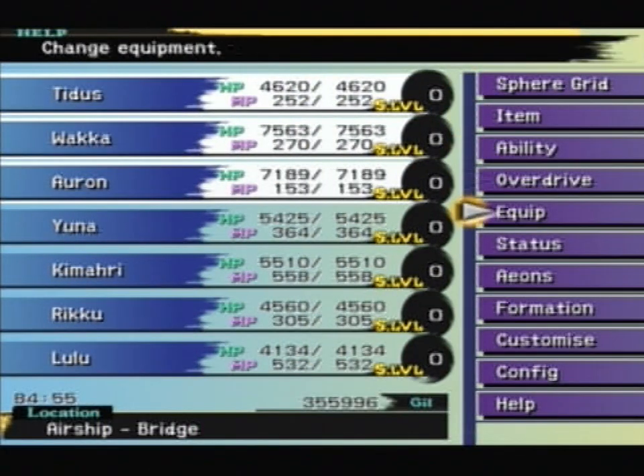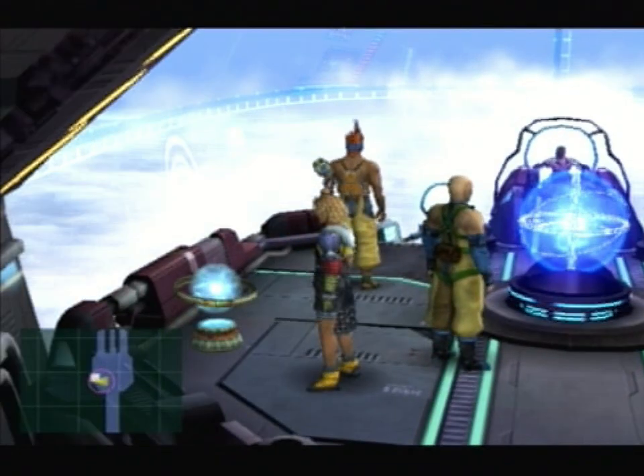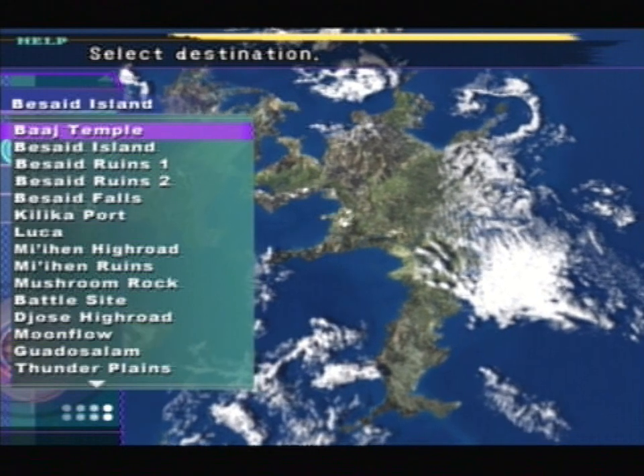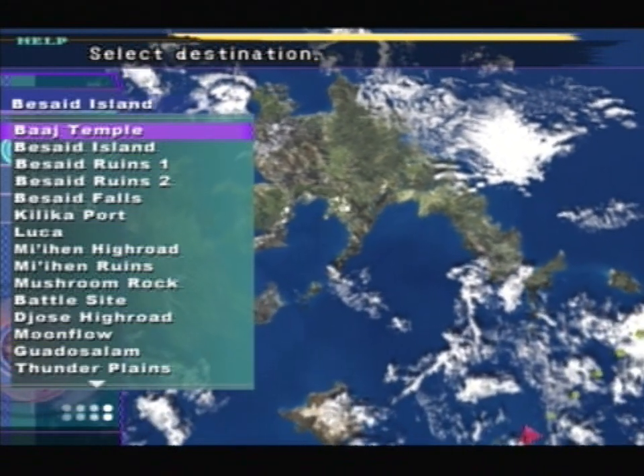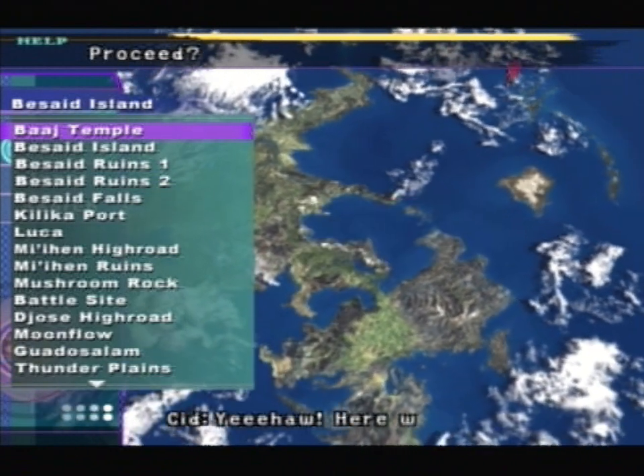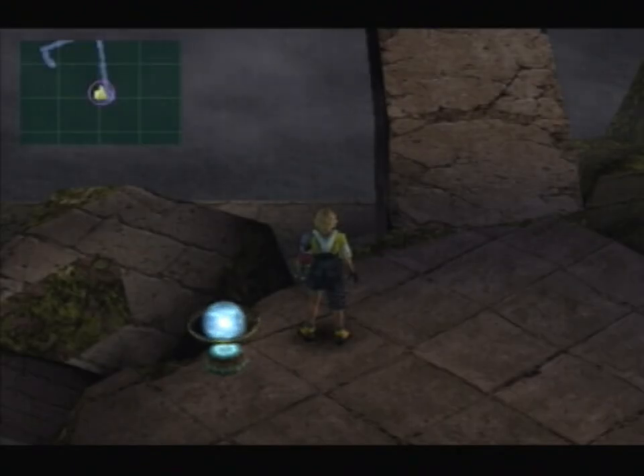We've already got Rikku's weapon; we still have six more to get. The first area we're going to is actually for Lulu's weapon, believe it or not. Make sure you've saved your game, and you must visit Baaj Temple, which must be unlocked by inserting the correct coordinates. I showed those in the previous video. For our second visit — and it will not be our last — we want to head northwards.